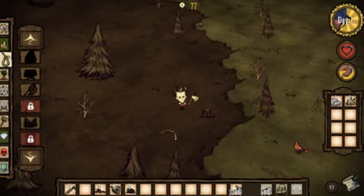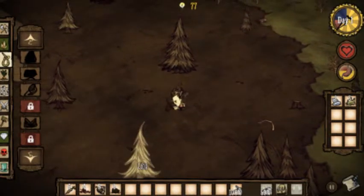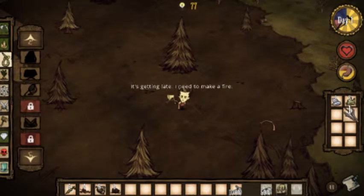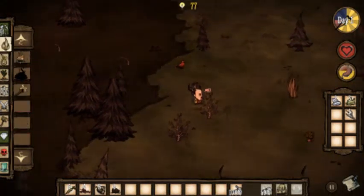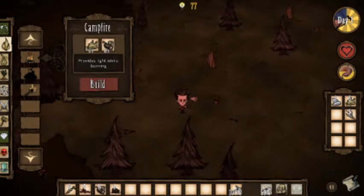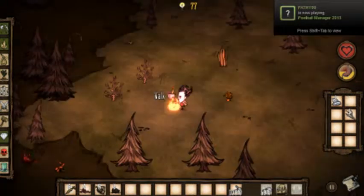Carrots I always click on and use, so they stay there. Twigs I don't, so twigs are going to jump over here. Now it's going to turn into night time so I'm going to build a campfire right here. So this is my campfire — there we go.